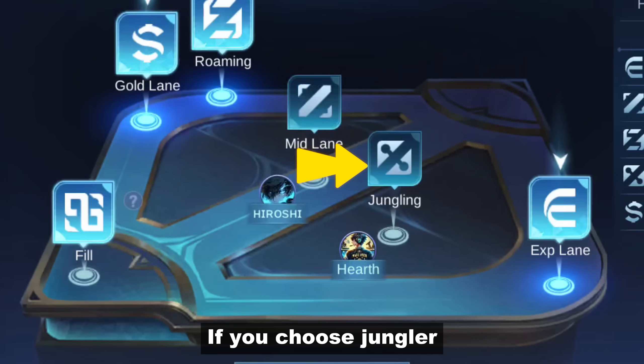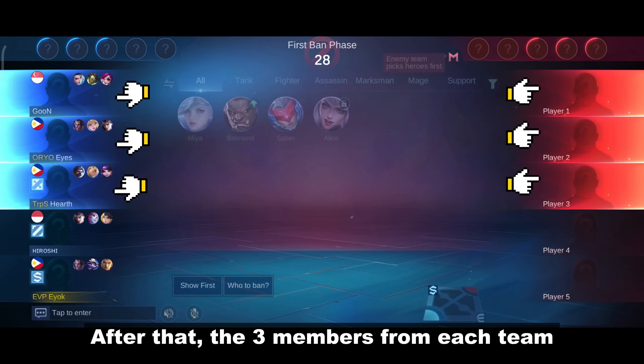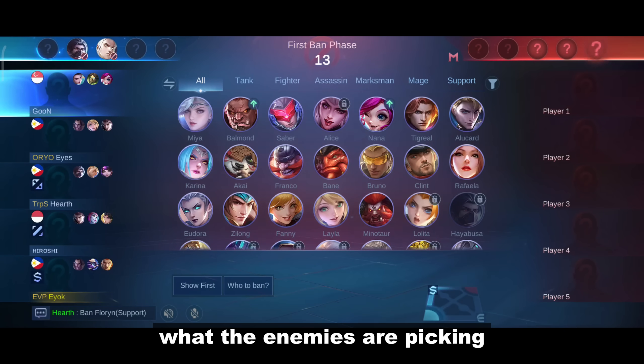If you choose Jungler, your battle spell will automatically be Retribution. After that, the 3 members from each team will select the hero they want to pick. These are blind picks, which means you can't see what the enemies are picking.